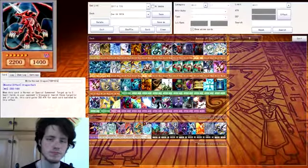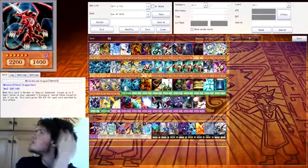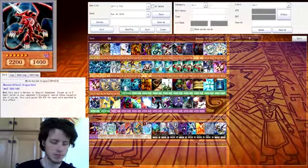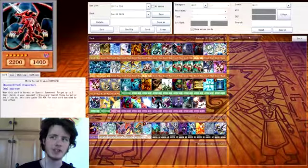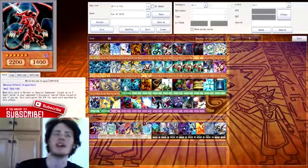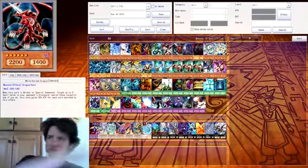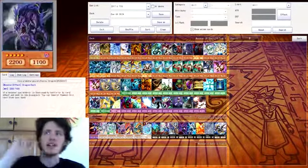White Horned Dragon — I like this. When the card is normal or special summoned, you have to take up to five cards in your opponent's graveyard and banish them. So if someone uses a spell-heavy deck, like Pugs who uses a lot of spell ritual cards, if I summon this and get rid of them all, they can't reuse them, which is really good.